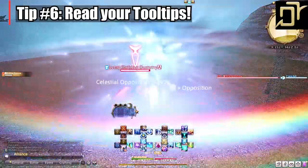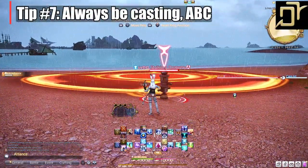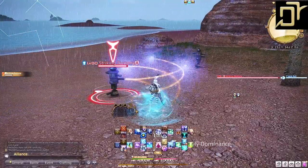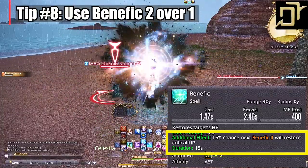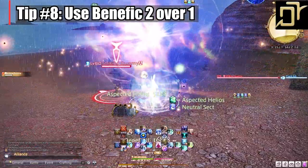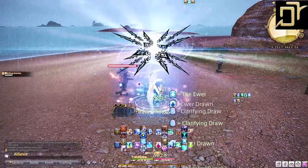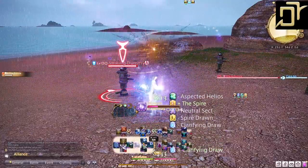I will explain each ability as well as dungeon pulling. We operate under Always Be Casting — ABC — which is the main theme of all jobs. You do not want to be standing around; you can be healing, damaging, or applying damage over time dots. One of the most important things to mention is the slight change to Benefic and Benefic 2. Benefic 2 is still better in every case even though Benefic got a 15% crit chance added — 15% is not that much, and you're wasting time where you could be damaging by casting Benefic 2. Do not be fooled into thinking Benefic 1 is suddenly a million times better because of that 15% chance. MP management is a non-issue — you will have enough at all times with Astro.